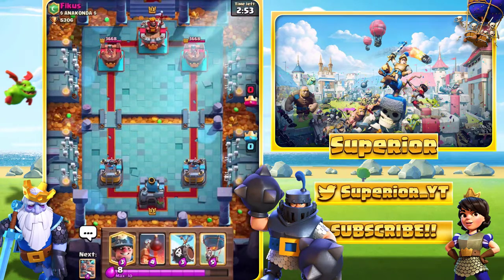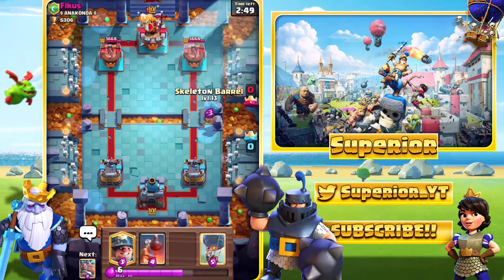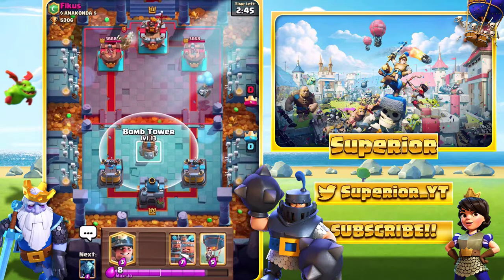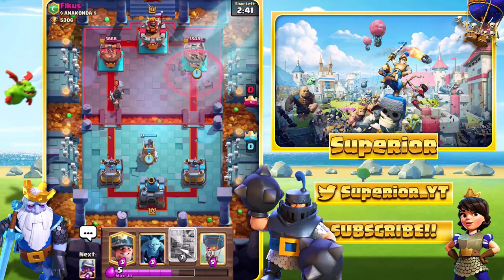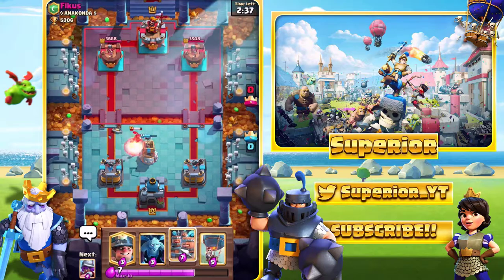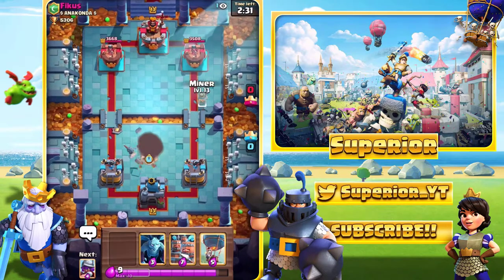Alright guys, here we go — game number two right now. We're against this guy; I'm not even going to try pronouncing the name. We do see the Dark Prince. So what we'll do is just place a Bomb Tower right now. I was expecting Arrows or a Zap — yep, there we go, the Arrows. The Dark Prince will do a bit of damage to the Bomb Tower, but it's fine because they countered each other out — four Elixir for four Elixir.